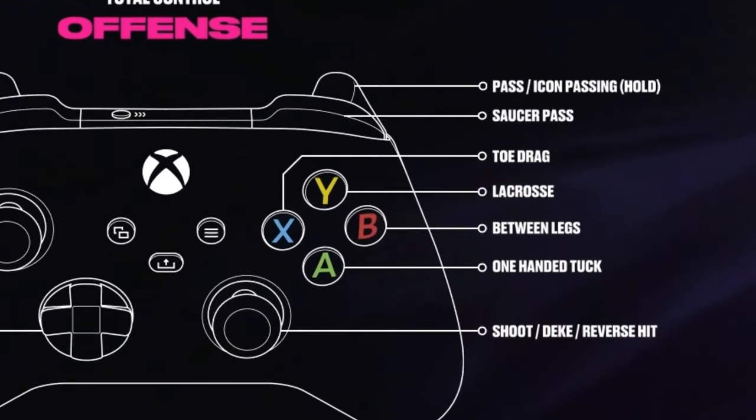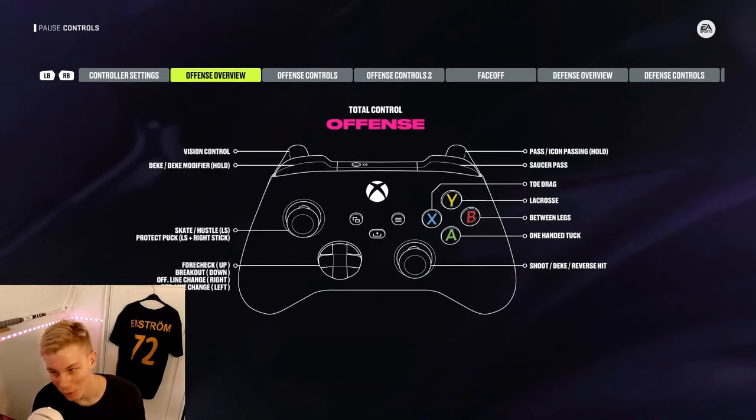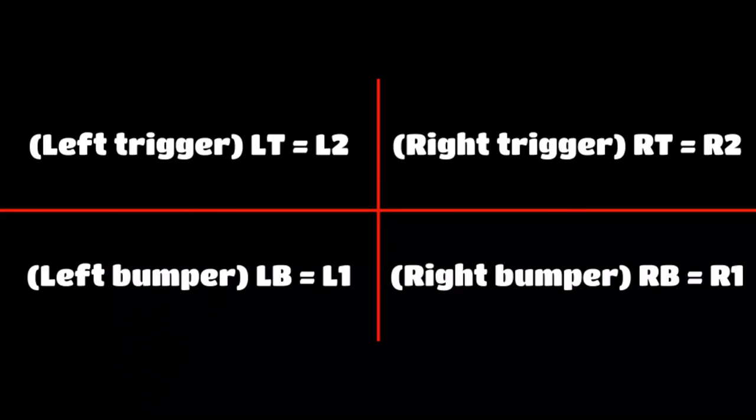The toe drag, the lacrosse move, the between the legs, and the one-handed tuck are accessible by just pressing one button. But other than those four deeks every single other one is done the exact same way. Also I am on Xbox so for PlayStation users if you're not sure which button is which on your console, here's a little chart.